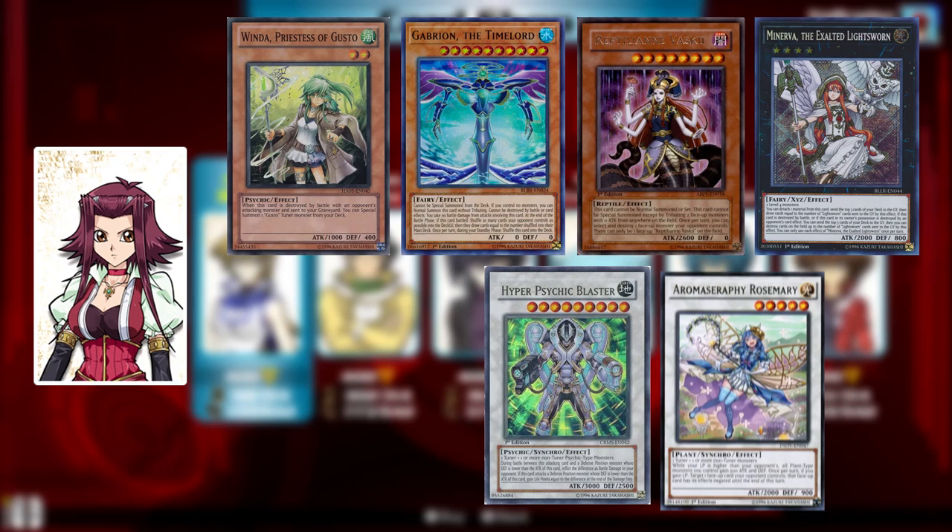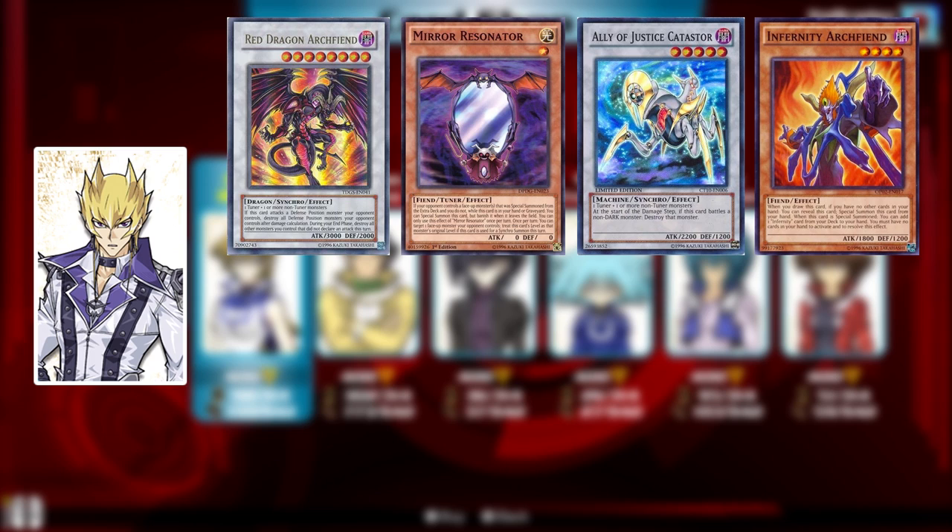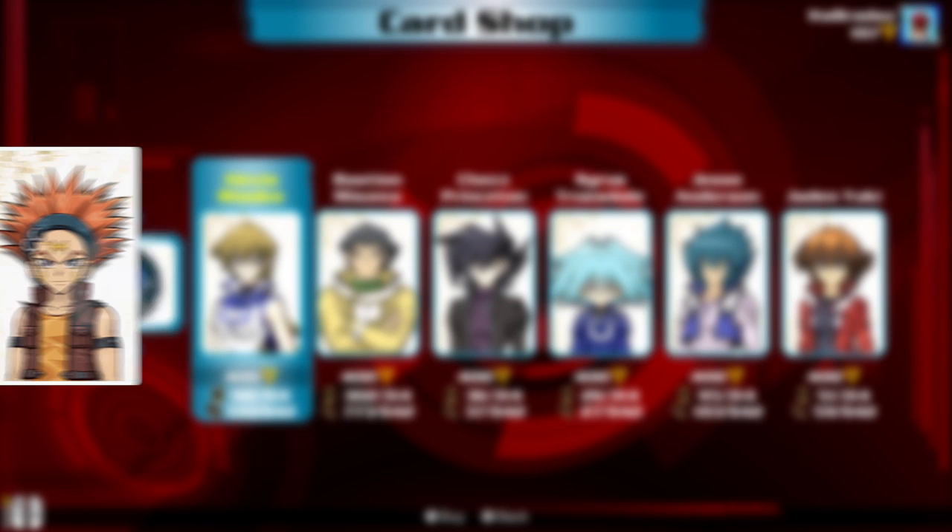Akiza's pack has Gustos, Time Lords, Reptilianne, Lightsworn, Psychics, Arrowmage, and of course a bunch of generic plant monsters and casters for Black Rose Dragon. Jack Atlas's pack has, of course, Red Dragon Archfiend support, Resonators, Ally of Justice, Infernities, Battery Men, Fortune Ladies, Myutant, and I believe Yang Zing.